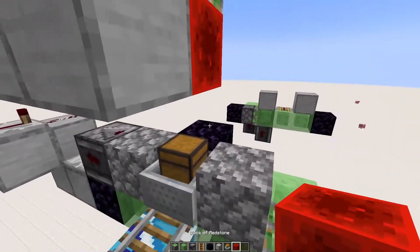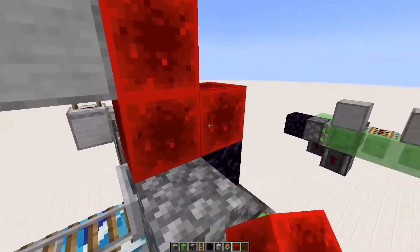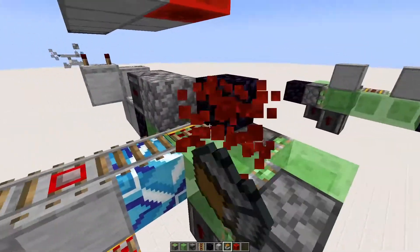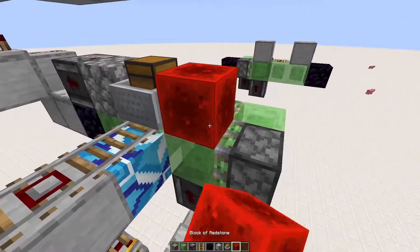Whenever you push a block down that powers this with redstone, it's going to be powered and want to move out. Because whenever it's in this position, it's going to want to move out because it's intersecting with this block. So if there wasn't this block here, we could power the rail and nothing would happen.